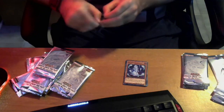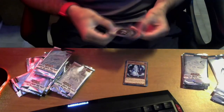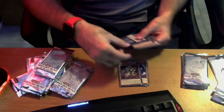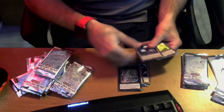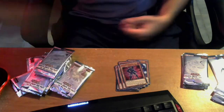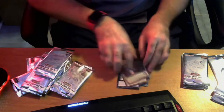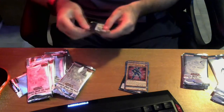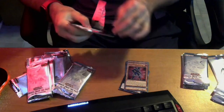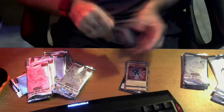We have Code Generator, Prime Mech, Tenyi, and whatever the hell this thing is. Oh, it's a Vision Hero. I just don't know what it is. I mean, I haven't done any sort of pack or box or case opening in actually years. The last one I did was Code of the Duelist.